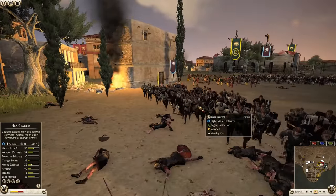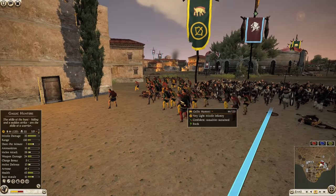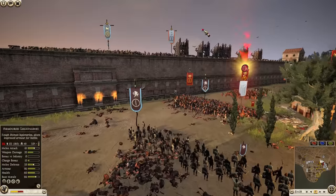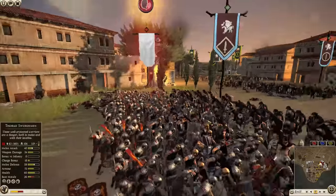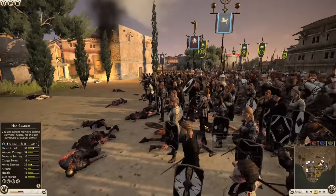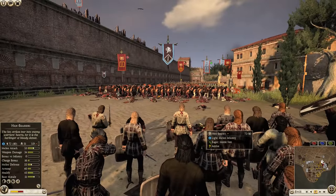More reinforcements coming in: hex bearers, Agilic Hunters, sword masters. This flank is starting to get a little overwhelming. The hex bearers are screaming and using their hexes.